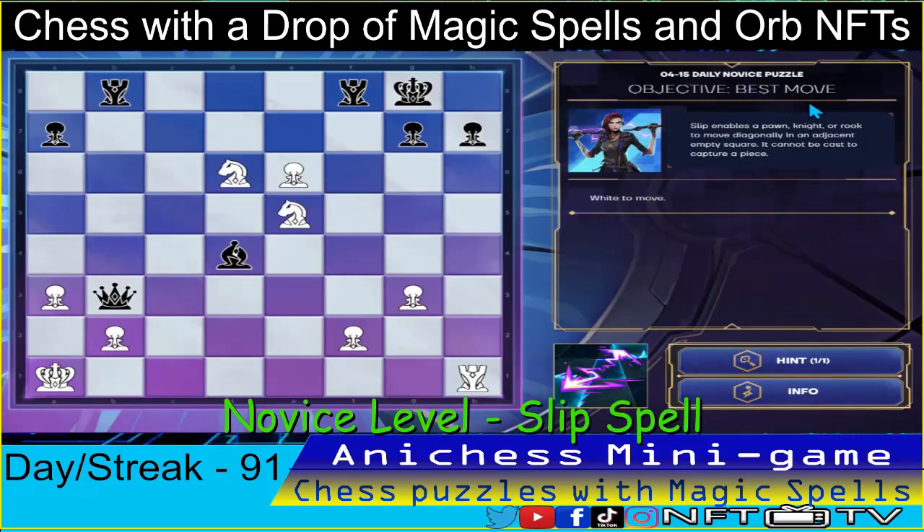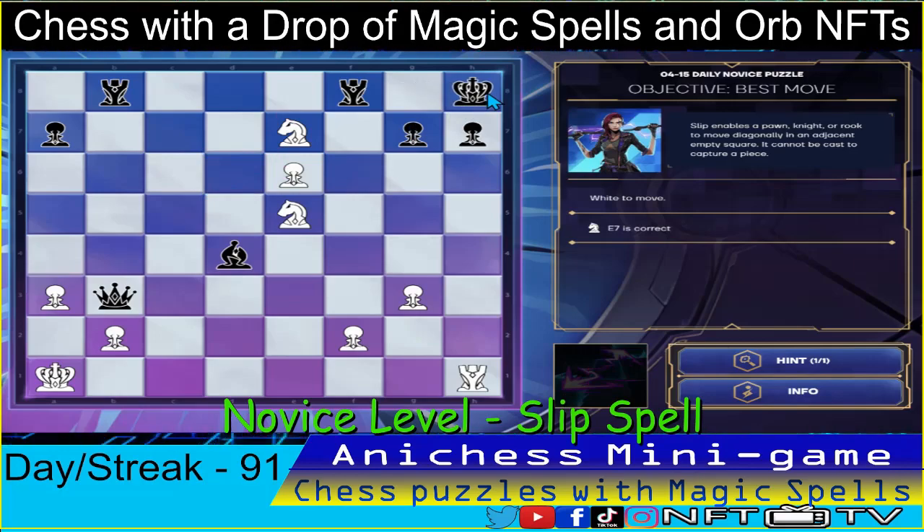For the novice level, we have the objective best move and we have the sleep spell. Our first move is to use the sleep spell to our knight in B6, moving it to E7, checking will go to H8. That's correct. And then we checkmate using the knight in E5, moving it to G6, checkmate. That's one down.